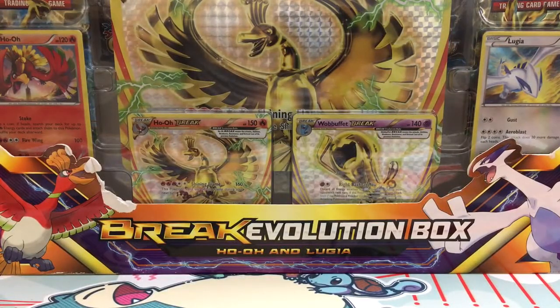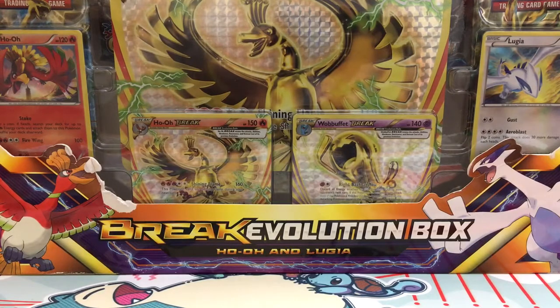What's going on everybody, Pokeball here. In today's video we're going to be opening up this Ho-Oh and Lugia Break Evolution box. This box comes with four promo cards, two of them being breaks — the Ho-Oh and Wobbuffet — and then we get the Jumbo Ho-Oh break card as well.